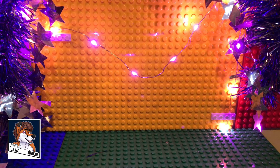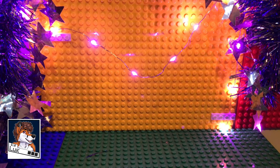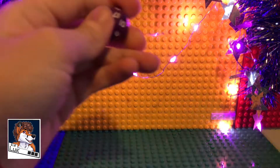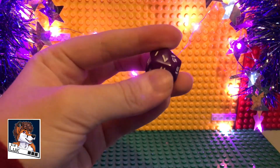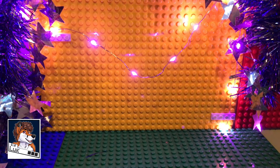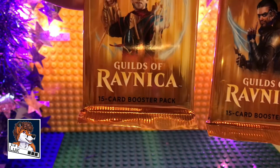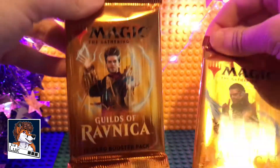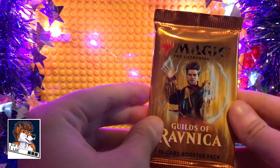Hello, it's Luke here again for yet another Monday Magic. I just wanted to show you what I bought from the little gaming store that's local to us. We've got a little dice which is purple — really cool and shiny and new. I just really like it. Purple, yay! And we've also got two nice little Guilds of Ravnica booster packs to open. So let's get right into these.